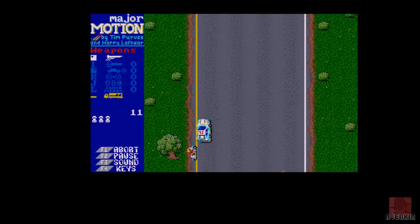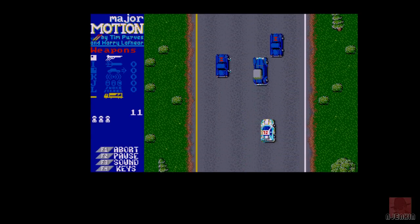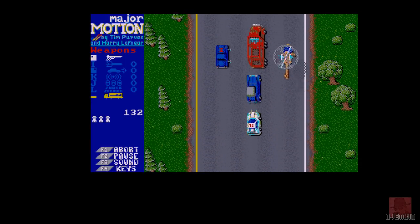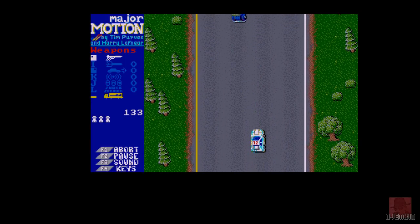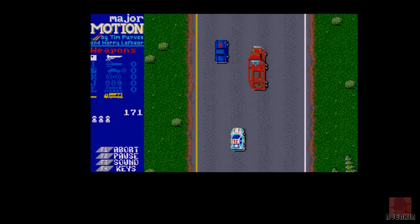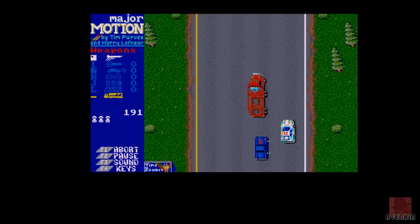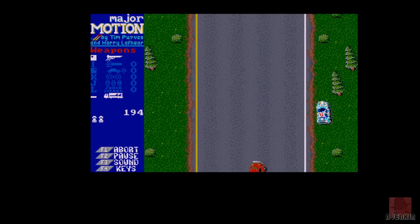Occasionally the support van will turn up and we'll get extra weapons, which you can see on the left there. By pressing a certain key on the keyboard we can activate those once collected. It plays a bit like a PD game — a public domain game — but it looks like it's going to be fun if I can actually stay alive.